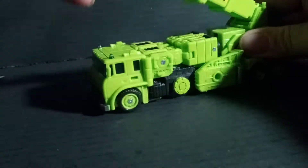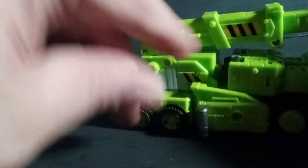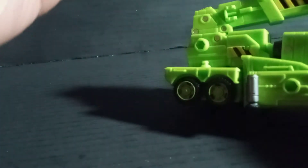And here's Inferno's gun too. You can take Grapple here and peg the hook. He can grab stuff that's Earthrise ramp-based. You can plug that in if you want him to have a blaster there, or if you want to store it, there's a peg right there on the back. And then you can store the gun right there. So there's Road Holler. For comparison, I've got his compatriot — Kingdom Inferno — and then Earthrise Grapple.